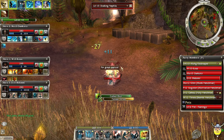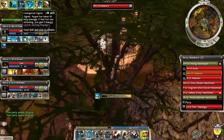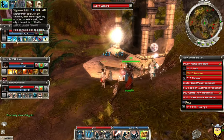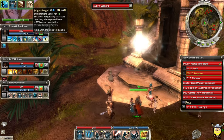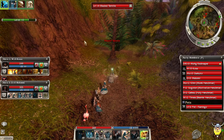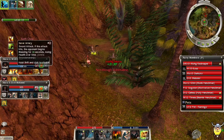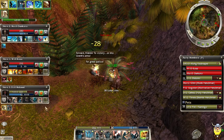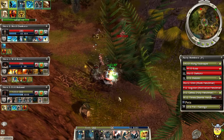Pretty good DPS, I'm happy about that. Dunkoro shouldn't have any energy problems because he's got those two signets — one gives him five energy if the enemy was attacking. These are really low energy spells, so he should be spamming everything. Let's see if Judge's Insight pops up. He used it — he put it on Cost. I already do holy damage anyway because of Heart of Holy Flame.